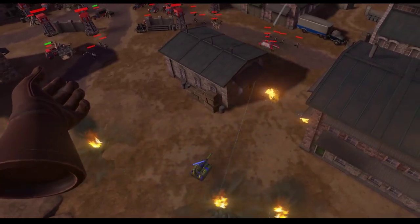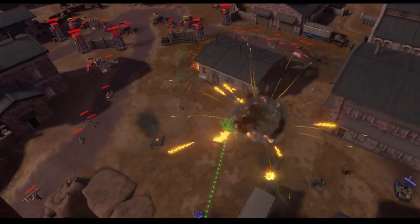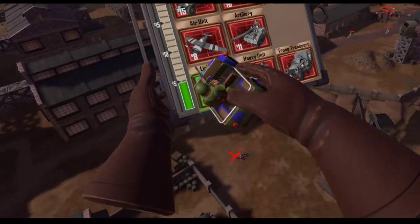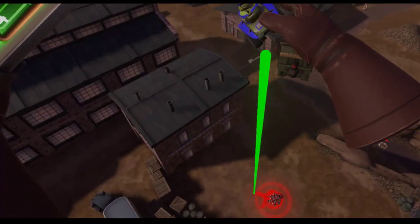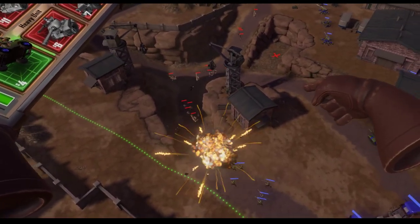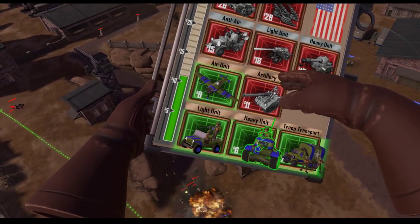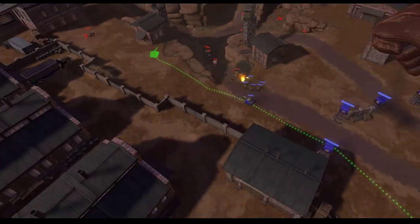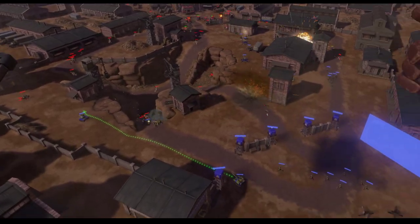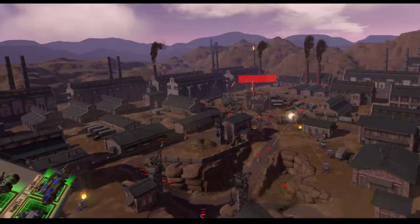We're not going to beat that tank destroyer — dropping a cargo crate now. Notice that he targeted my artillery and now he's going to march in. We have no troop trucks, but we're actually holding his infantry off. Simple fact is, artillery beats infantry. Don't put it in the lane unless you have extra money to spare.